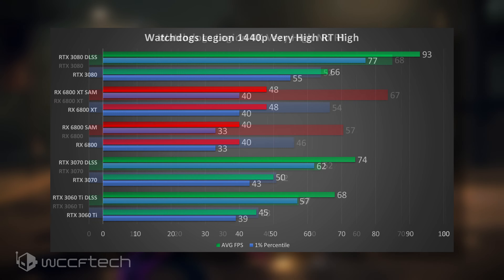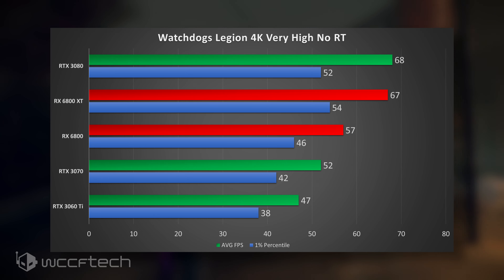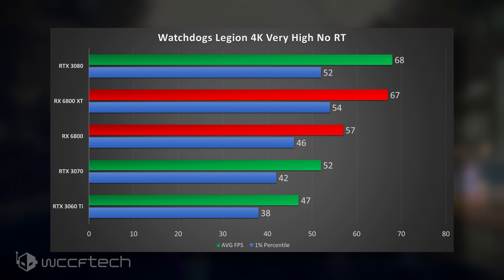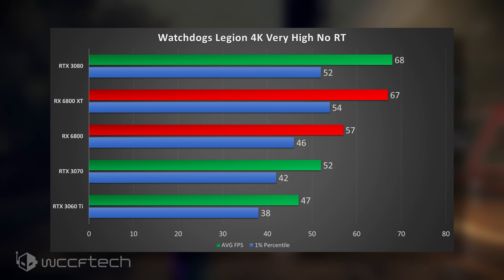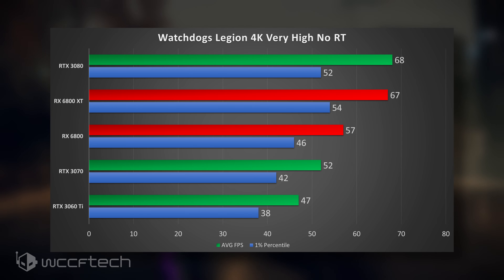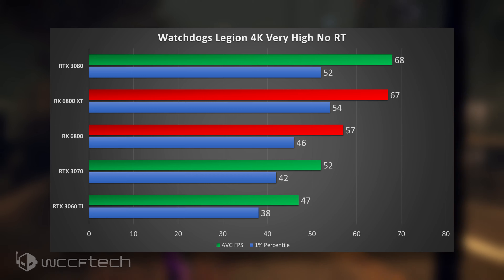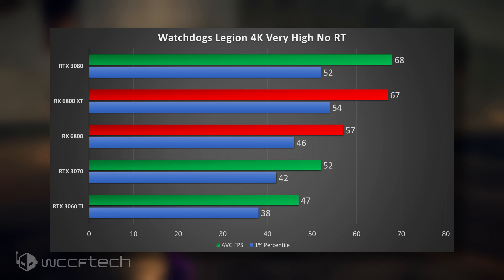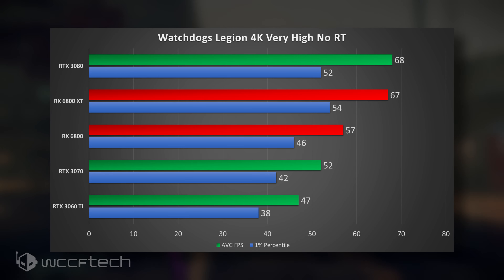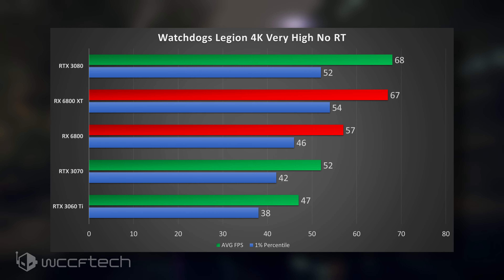Now let's move into 4K. At 4K with ray tracing off, no DLSS or Smart Access Memory, only the 3080 and the 6800 XT are breaking that 60 FPS mark. The 6800 comes quite close, while the 3070 is about 10% behind the 6800, and the 3060 Ti is a full 10 FPS below the 6800 — not quite where you'd want to be for 4K gaming.